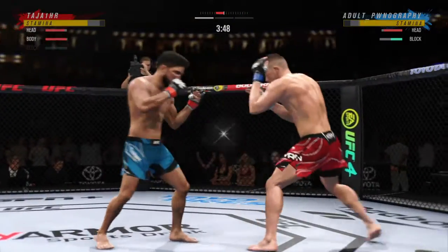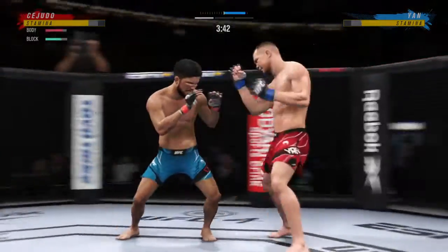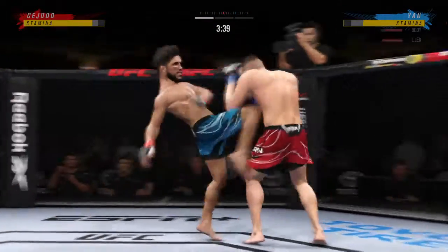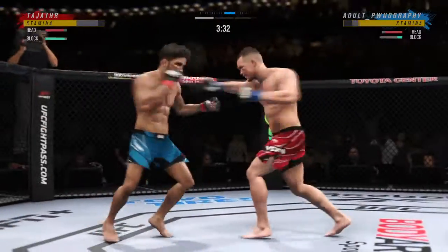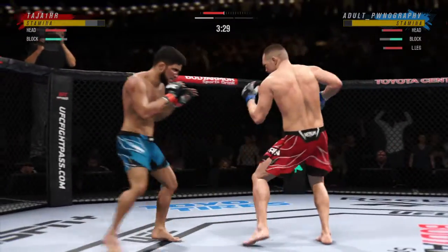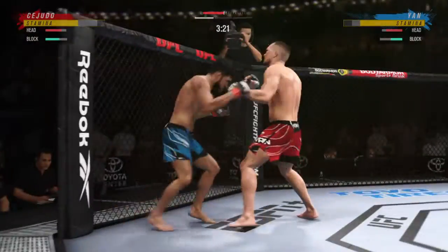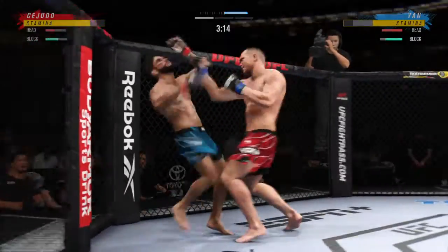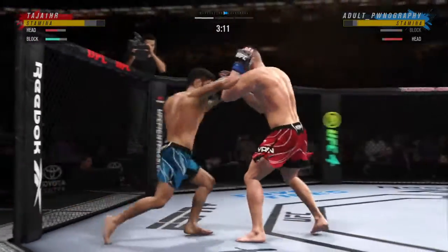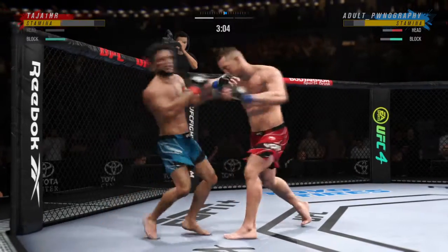Nice strike, and mixing it up beautifully. Both guys really throwing with authority. Nice knee to the midsection there, and they're exchanging leather early. He got that inside leg kick to the target — you don't want to eat too many of those. It starts to beat up the inside thigh. That is a technique you use to really slow down your opponent. Just over 20 total strikes have now landed for him.